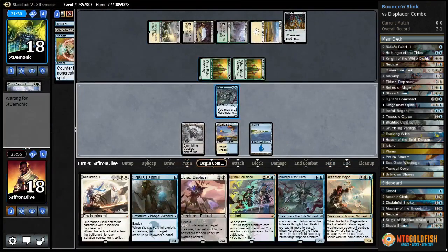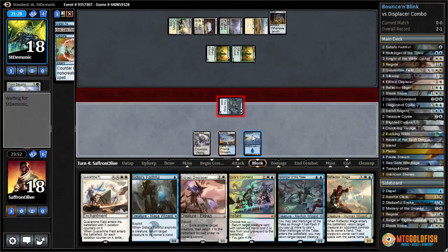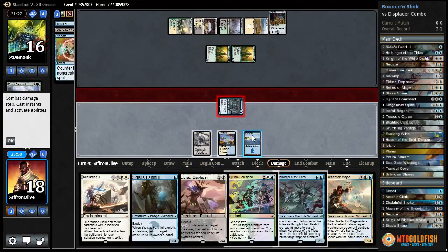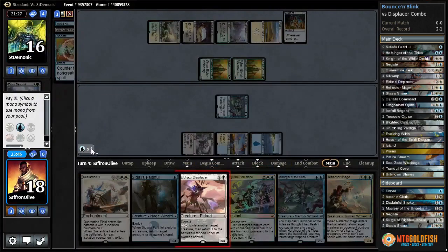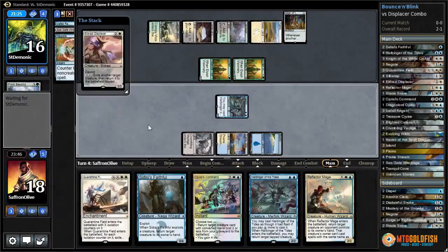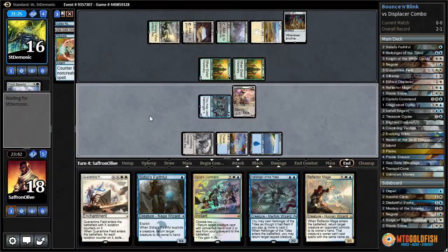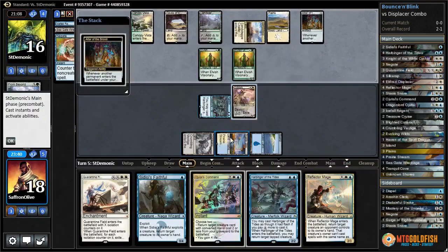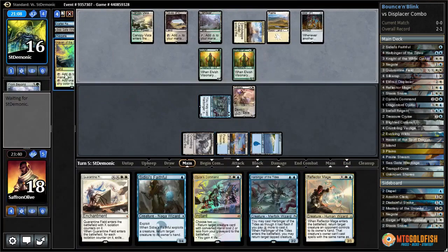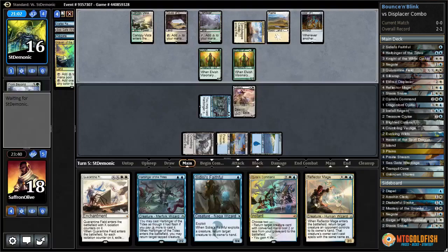Not a land. Let's get in with Harbinger. Since we can't really do anything else, we'll play Eldrazi Displacer. Ship the turn. With Displacer and Harbinger of Tides we can basically pay three mana - oh, another land. Our opponent is doing a good job of accidentally milling our lands.